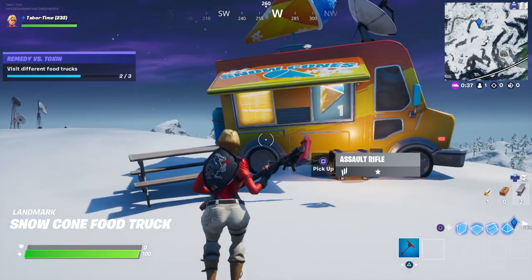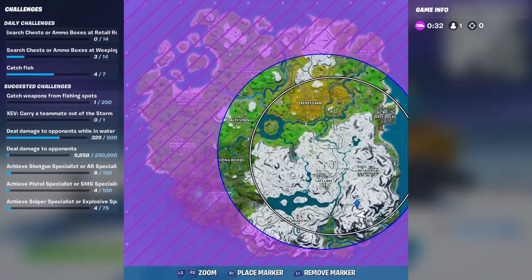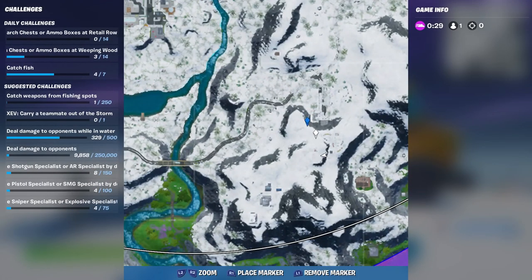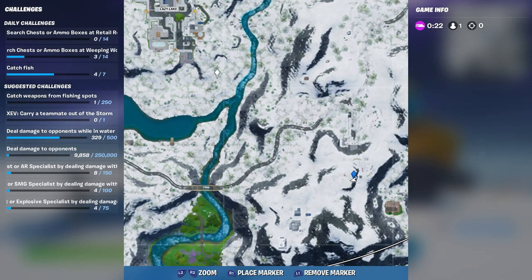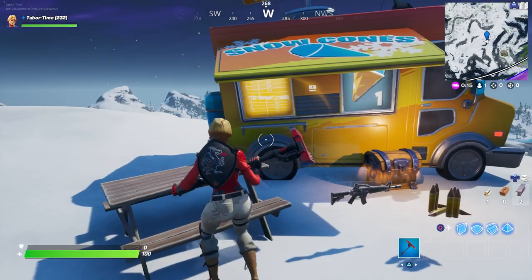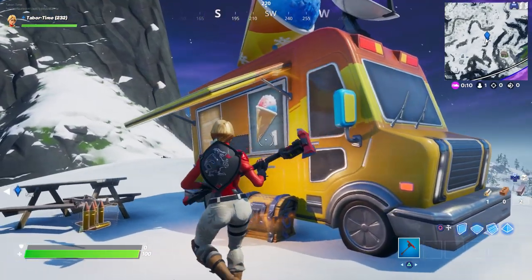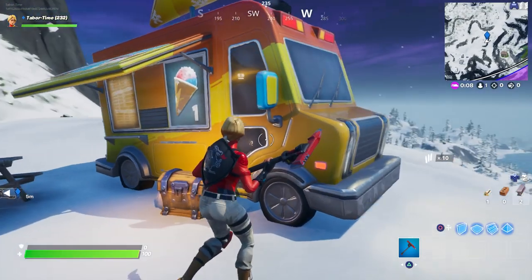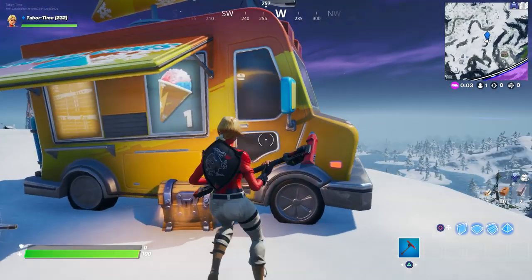Last but not least, the final food truck is probably one you haven't seen before — this is the Snow Cone food truck, and it's on a mountain in the southeast part of the map. There are no real major landmarks next to it; it's southeast of Lazy Lake, just northwest of a structure you can see on screen. Remember, you only need to visit three of the four, and you don't have to do them in the same match.